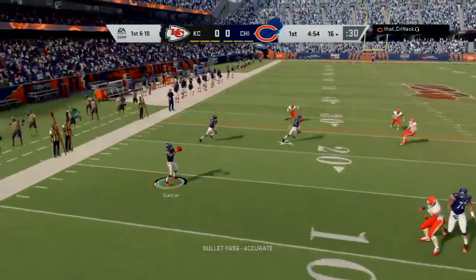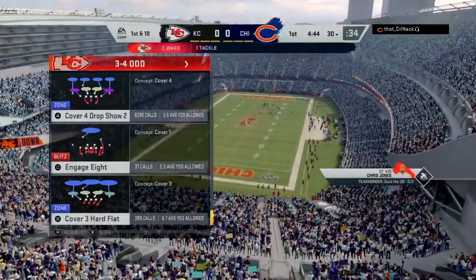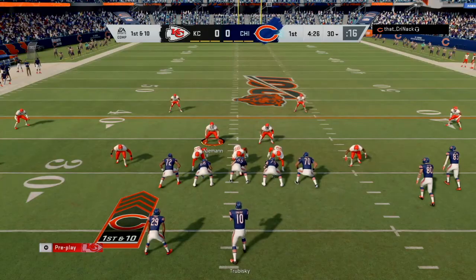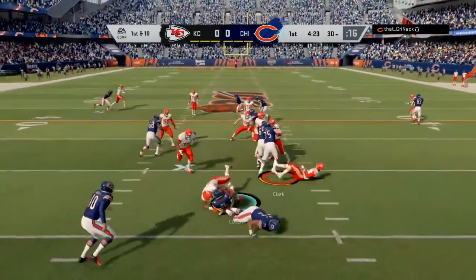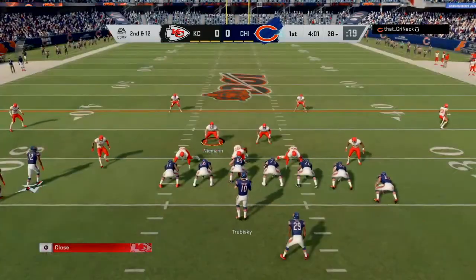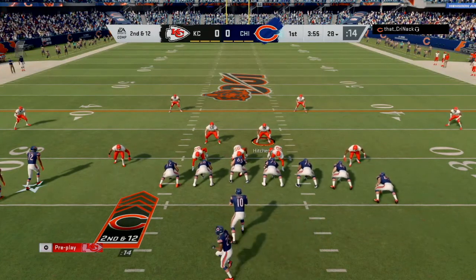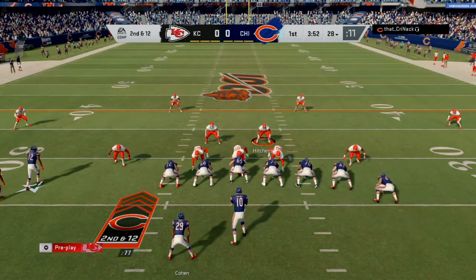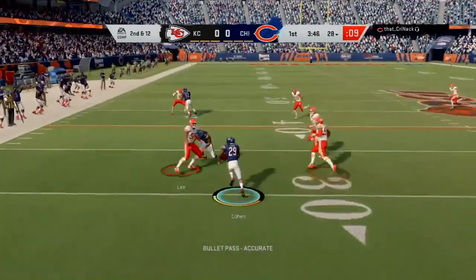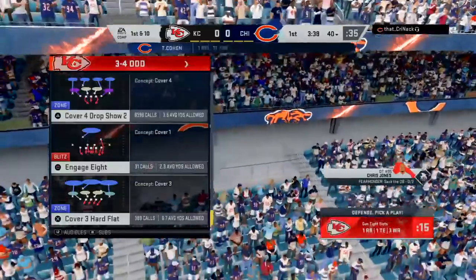He's coming out in shotgun and I'm not going to send pressure at him — I just want to see if he can pass the ball and make reads. He's able to make a quick read to his outside receiver for the first down. Once again in shotgun, he goes inside zone and I'm on him with my outside linebacker.